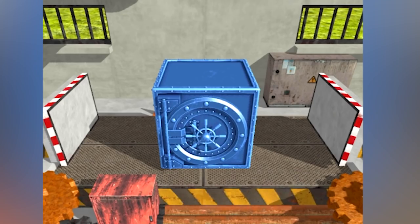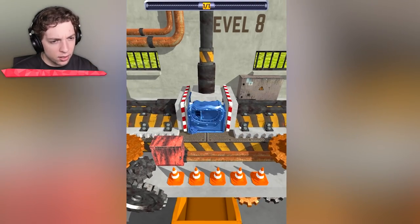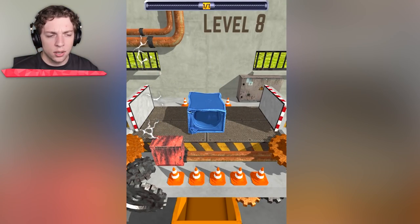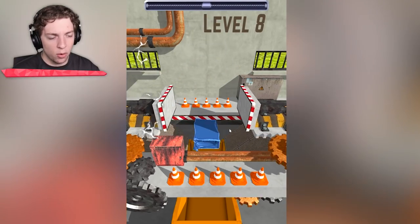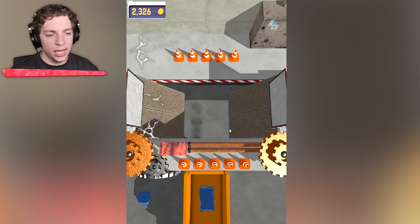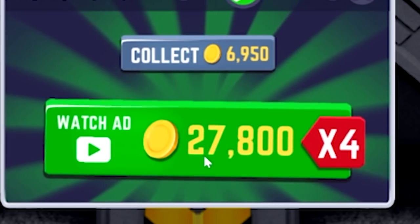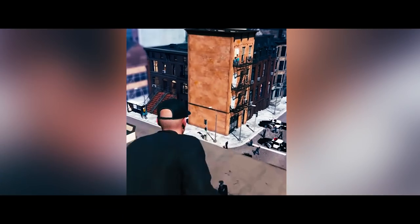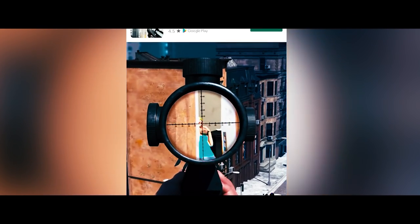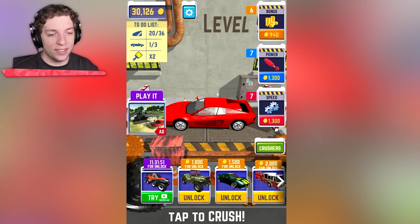Hello — what is this? We have a safe! I wonder what's going to be inside of it. We'll do it a couple of hits. Did that money just come out? So the more we crush it, the more money comes out. Are we going to get a big amount from that? Oh my God — if we watch now we're going to get 27,000. Are you kidding me? We're about to snipe something. Look how much money we got from that — that's crazy.